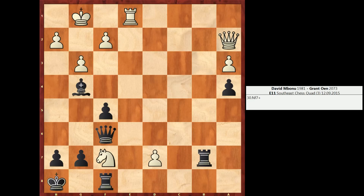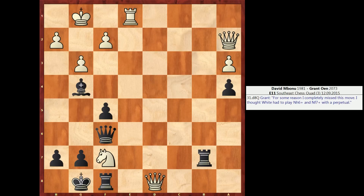So after knight f7 check, this knight is untouchable. Grant responded with the only move, king to g8, and now d8 queen. Grant made an interesting comment here — he said for some reason he completely missed this move. He assumed that white had to take a perpetual with knight h6 check, which would be a double attack on the king, king h8, and then knight f7 again. Never fun when you're in a complicated position and your opponent plays a move you completely did not look at.